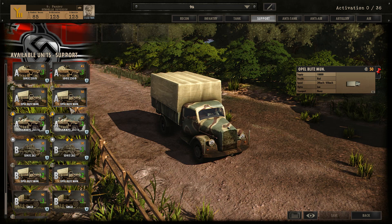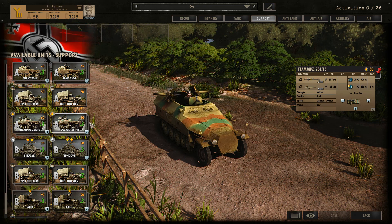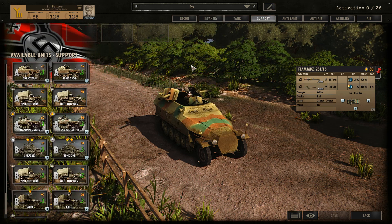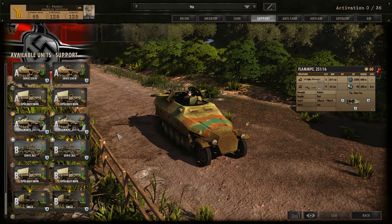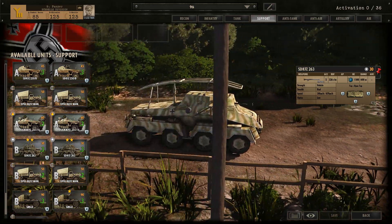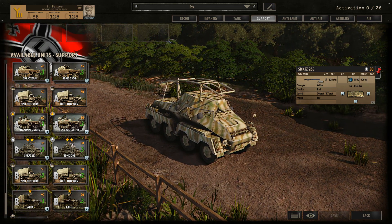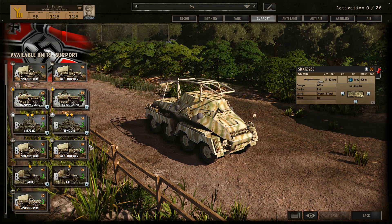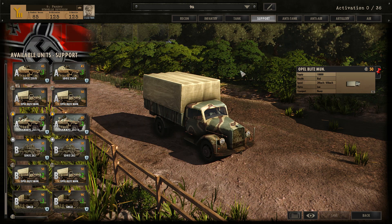In support you've got some 75mm half-tracks, A-phase Opel glitches, and A-phase Flampanzers — which are great for firefights inside towns, quite literally firefights. Mixed with Sturm Pioneers in town fights, these are absolutely deadly. With a bit of micro you can just run one down the road burning everything left and right. One new unit added to the division is a command car — it's really just a command car, but you get three with two-star veterancy. Since you only have four command slots, I definitely recommend taking it for the extra command.